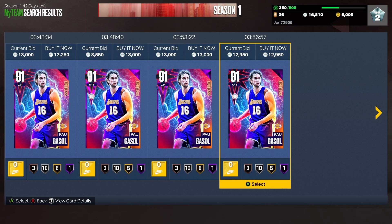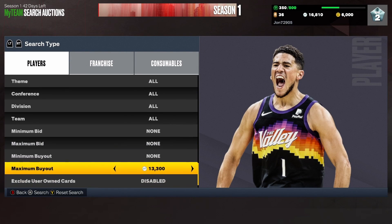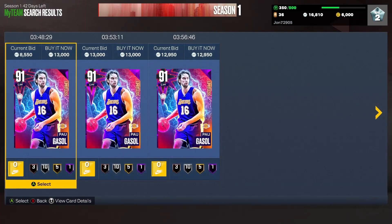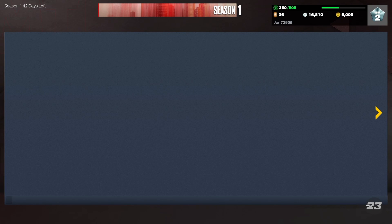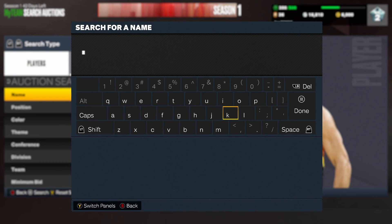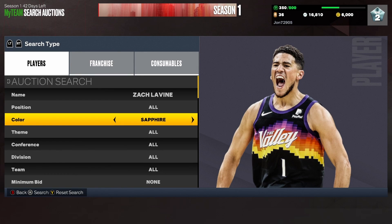The next filter is the amethyst cheapest. The cheapest ones are going for about 13,000 MT. You want to snipe anything that pops up for like 10k or less, or if a Stephen Curry pops up that's a dub. I think cards like Scotty Barnes and Paul Gasol might go for 10k or less. The last filter we're going to go over is the Zach LaVine hardscope.